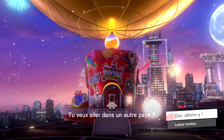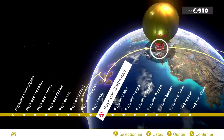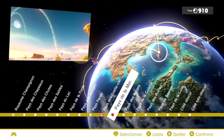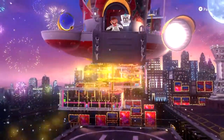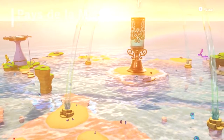On peut partir, aller dans un autre pays. On va les quitter pendant leurs festivités — c'est magnifique. Pays de la mer — il m'a plutôt plu, ça m'a fait penser à du Mario Sunshine. Et donc ils ont pris tellement de liberté qu'à un moment on voit un dragon sortant de Dark Souls. C'est quand même peu commun.